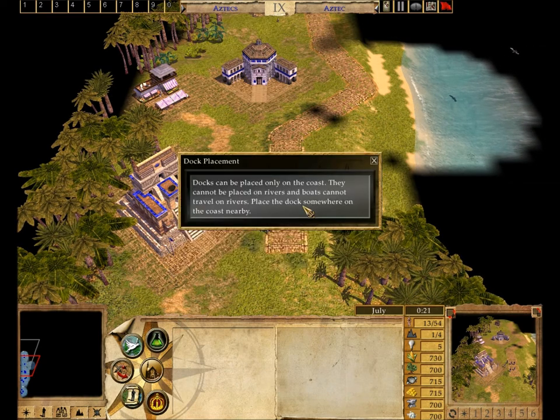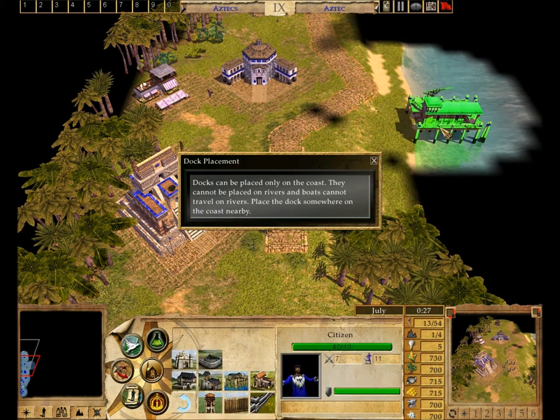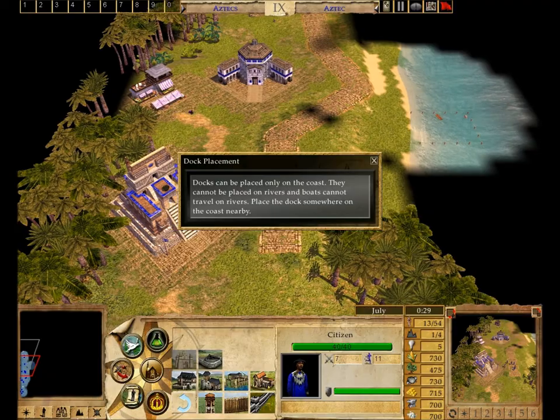Docks can be placed only on the coast. They cannot be placed on rivers, and boats cannot travel on rivers. Place the dock somewhere on the coast nearby.